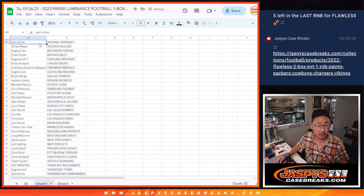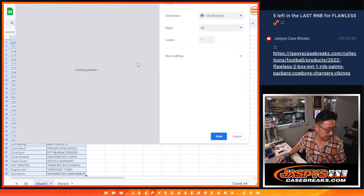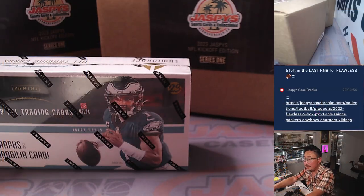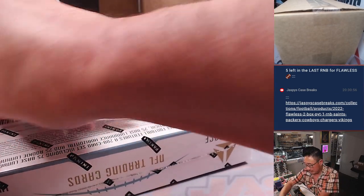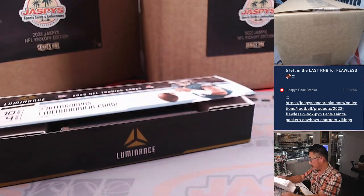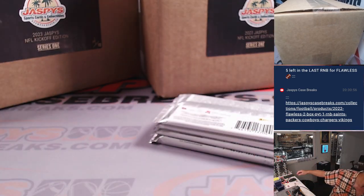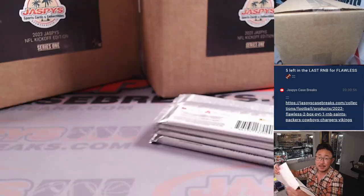Let's just print this out. Good luck, everybody. This dual case break we'll be doing in a different video after this. But let's do this box. Here's the final printout right here. Thanks again, everybody.